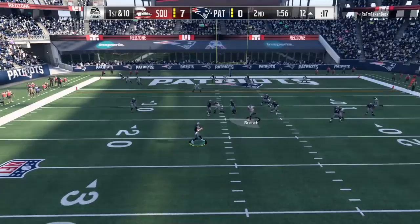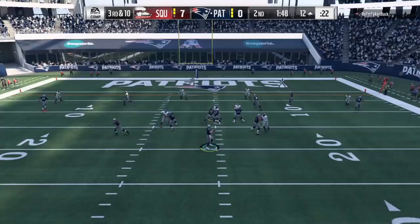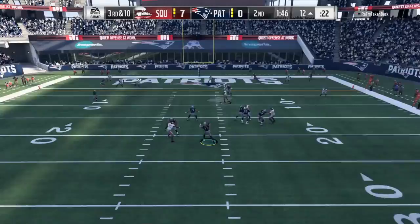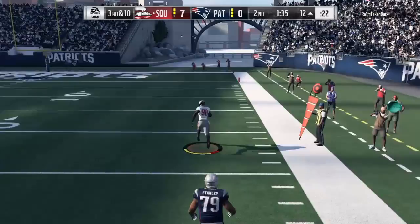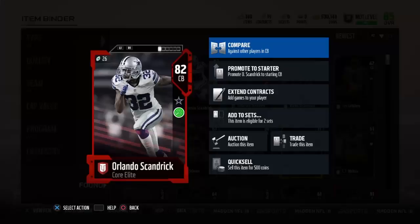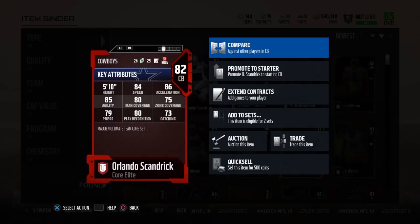The best piece of advice: save out some coin for the Most Feared program. I'm not buying anything too crazy before it so I can buy some nice cards around that time. It's either going to be Ed Reed or Brian Dawkins - those were the two teased. Both are going to be really nice with that 95 hit power.